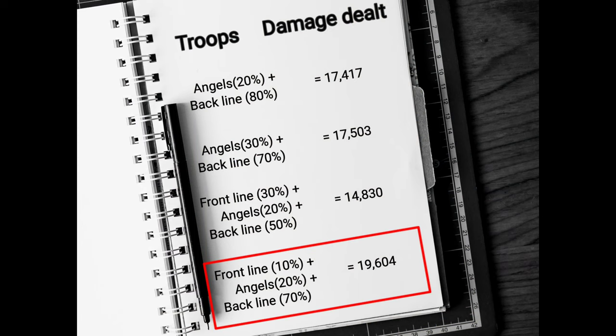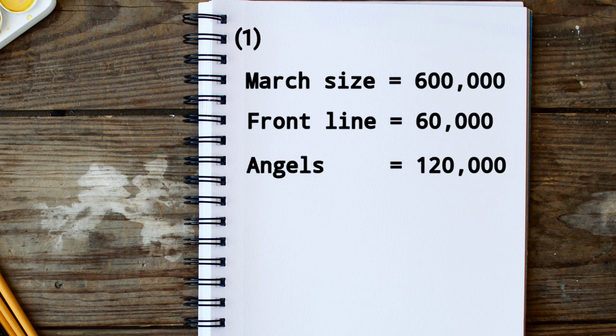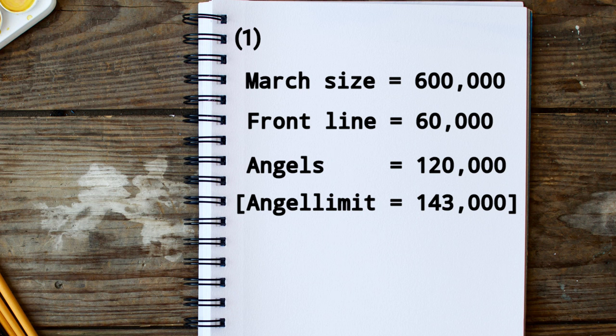As per the results, the 30% front line which included angels dealt more damage. So, if you have a march size of 600,000, then there will be a total of 60,000 troops on the front lines, 120,000 angels — with a limit of 143,000 angels — and a total of 420,000 troops will be sent to the back line.